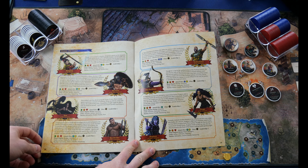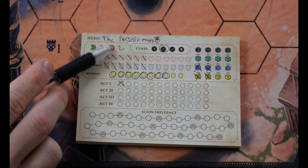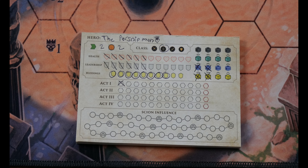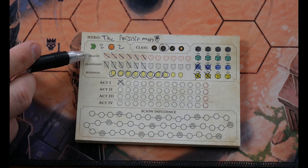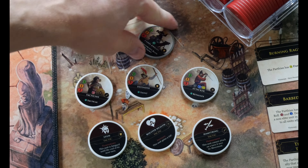This is the Campaign Tracker. It's how you track your progress through the campaign and the progression of your hero. You can see your hero's movement speed and range — how many steps they can take on your turn and how far away they can attack. Your hero's health is displayed here, and underneath is your leadership. Leadership determines how many allies you can have in your camp.